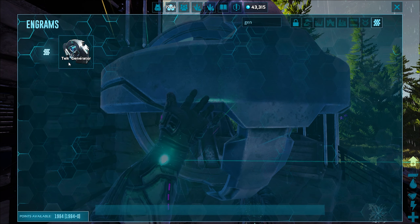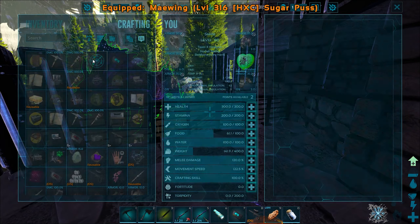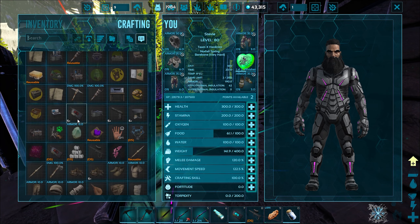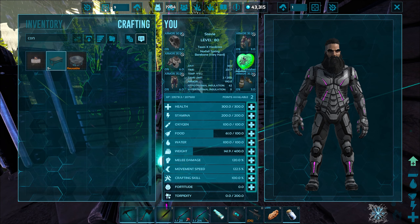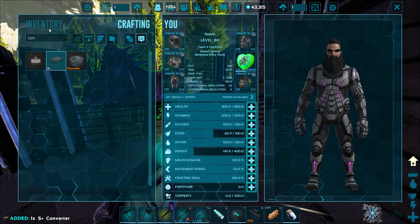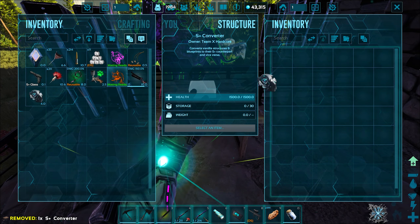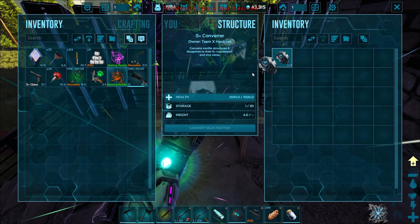We're gonna have to make a vanilla one for now then. Can we just pull the resources for it? We might be able to convert that to S+. We need the S+ converter - where is that? Let's see if we can find it. Engram not learned - interesting. Let's take out all our element and pick this guy up and go upstairs.